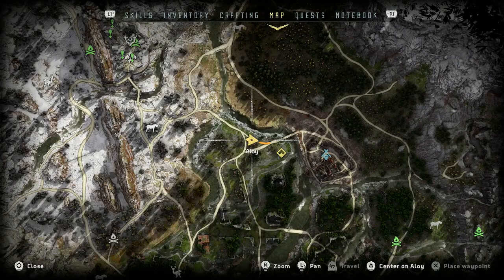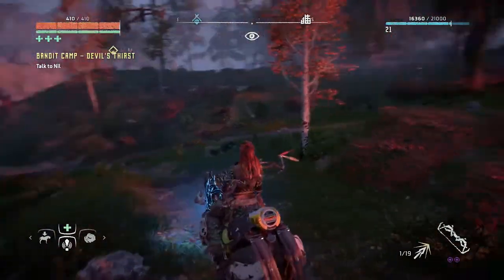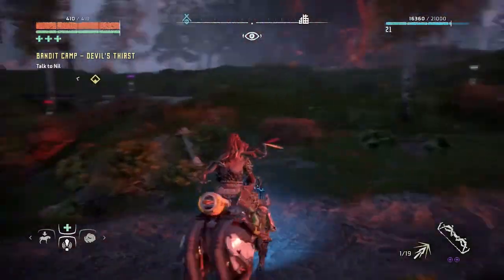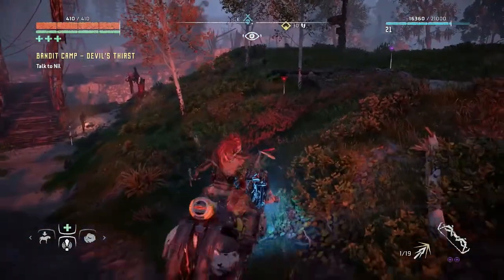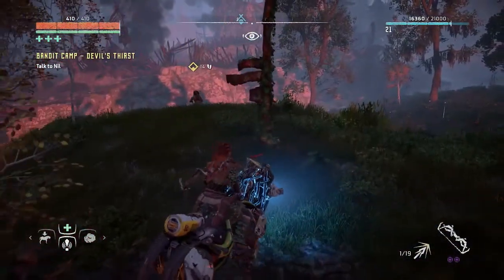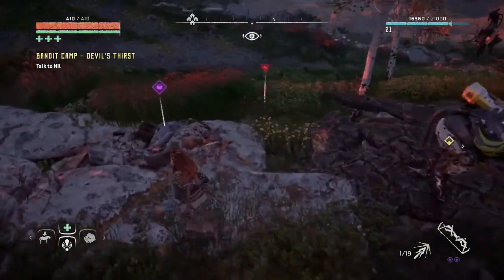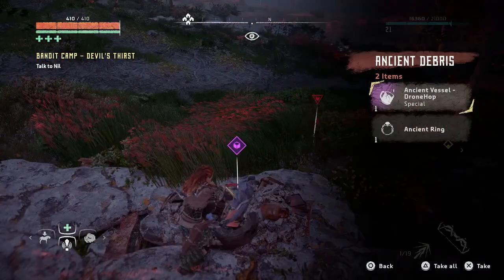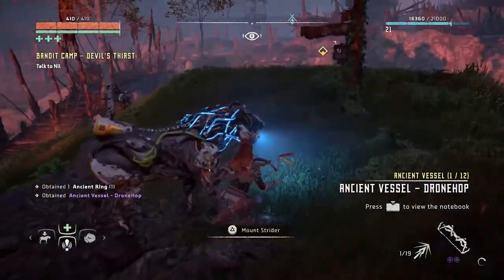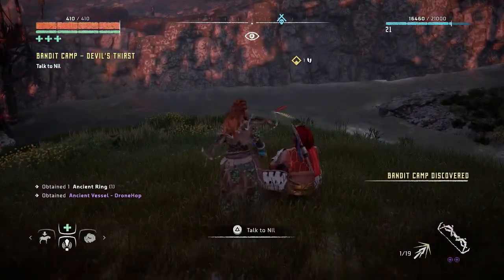Checking this area out here. A little structure over there. Bridge. Looks like a scrapper pile — some loot in it. Some purple loot, I like that. Let's grab it. Some collectibles it looks like. Not really much in the way of loot. It's your vessel drone hop, I think, which is a collectible.